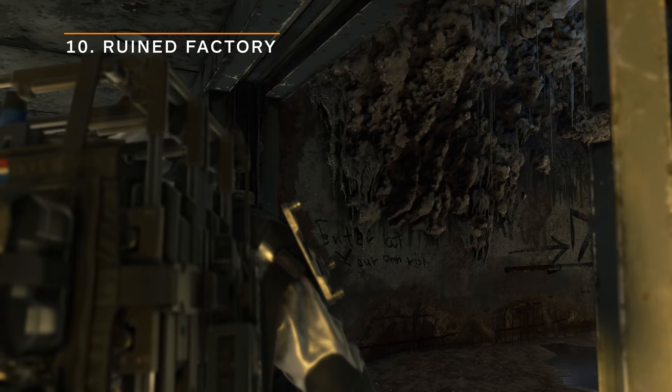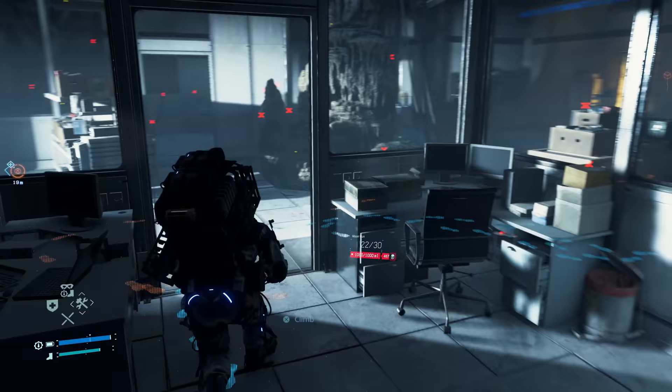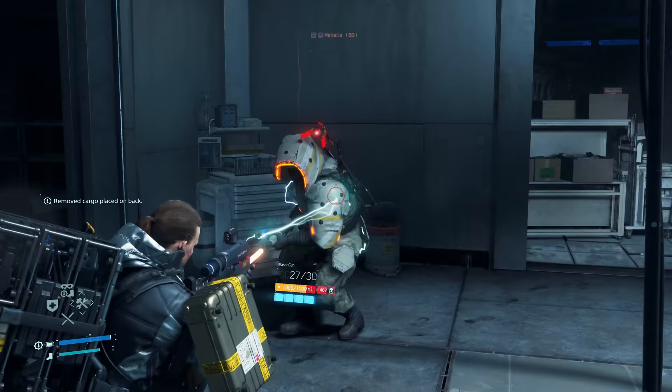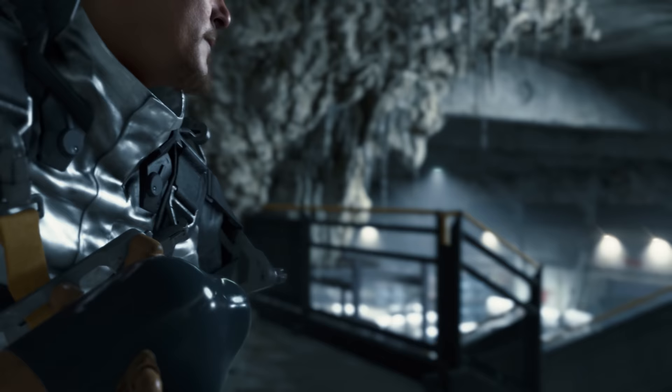The ruined factory, seen in the reveal trailer for Death Stranding Director's Cut, is a set of new missions that see Sam delving into an underground facility littered with old world interiors and, of course, mules. Without spoiling anything about what takes place down there, I can confidently say that it's worth a look.